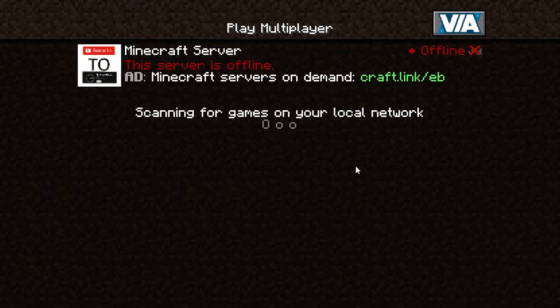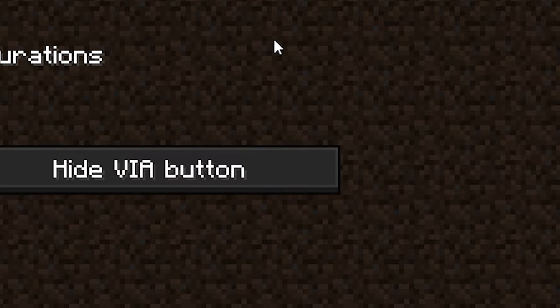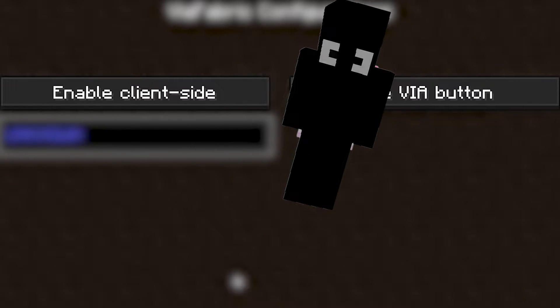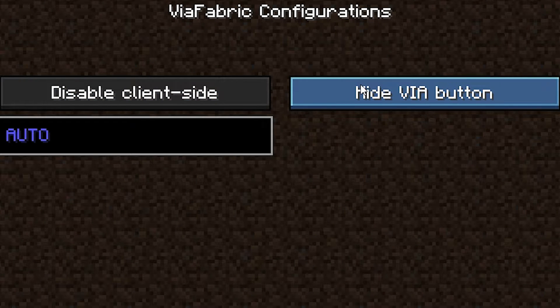Once you install this mod and load up your game, you'll see the Via button in the right corner of the multiplayer page. If you click on it you'll have two other buttons just to configure this mod. For some reason this mod is disabled by default, so we're going to enable it.